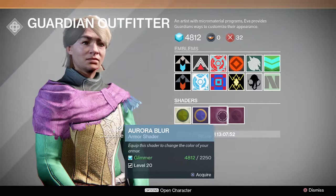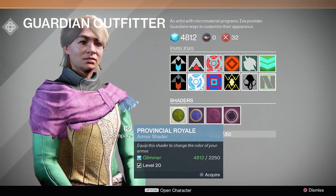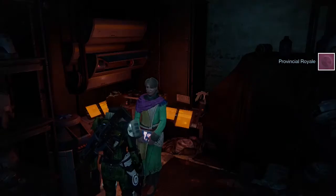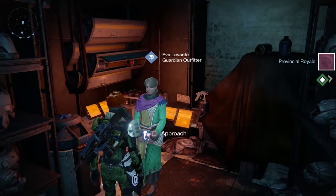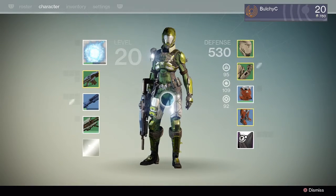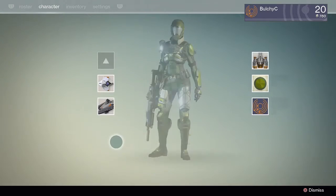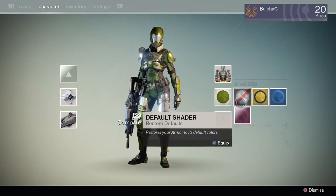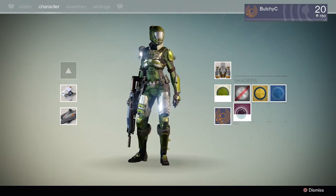In addition to buying shaders at the Tower for marks and glimmer, you can also get them as loot drops. If you're extremely lucky, we have seen a few of them show up as random rewards at the end of a match in the Crucible. If you're looking for something a little easier, there are also a couple of codes that you can put into the Bungie website in order to unlock a few shaders. These are listed in our article, which you'll find linked in the video description.